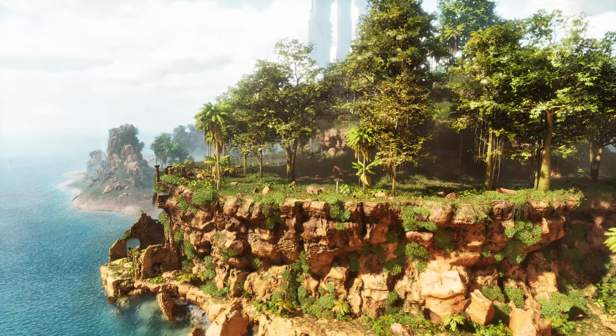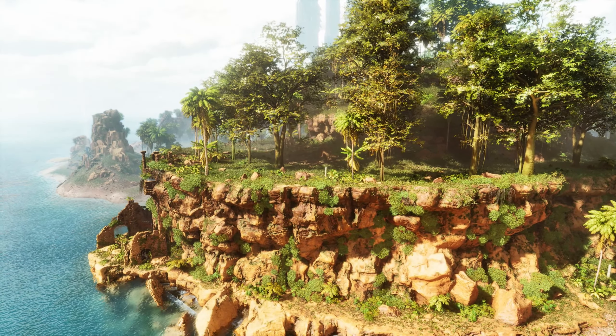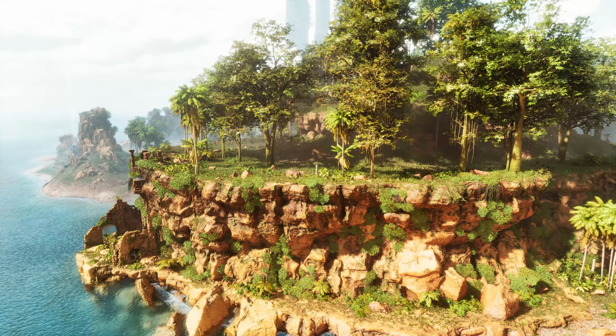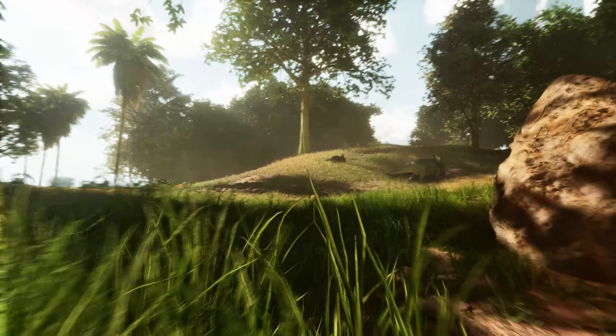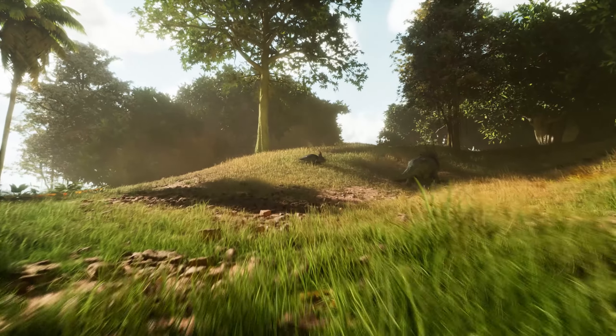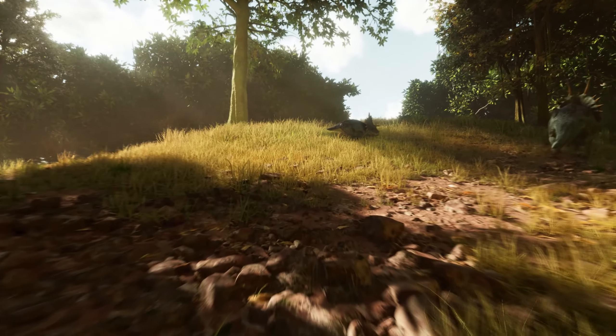The island itself is pretty nice looking and looks great in Unreal Engine 5, and I think you could definitely build yourself a nice water pen right below your base if you have the expertise to do so. The south east mountain is relatively close, giving you access to some metal spawns at least, and the swamp is just slightly inland, but I don't think this base spot is terribly well located for resources.